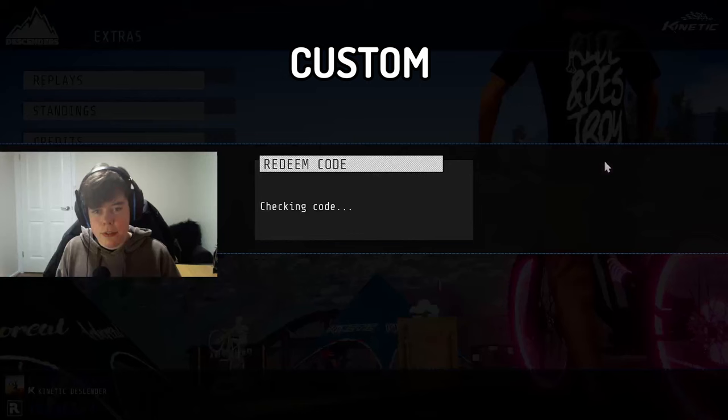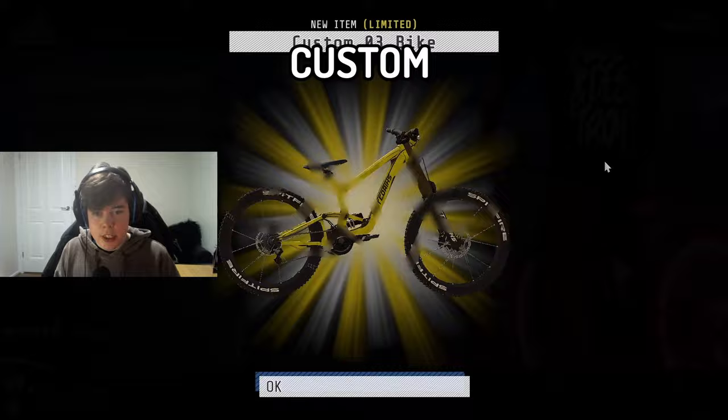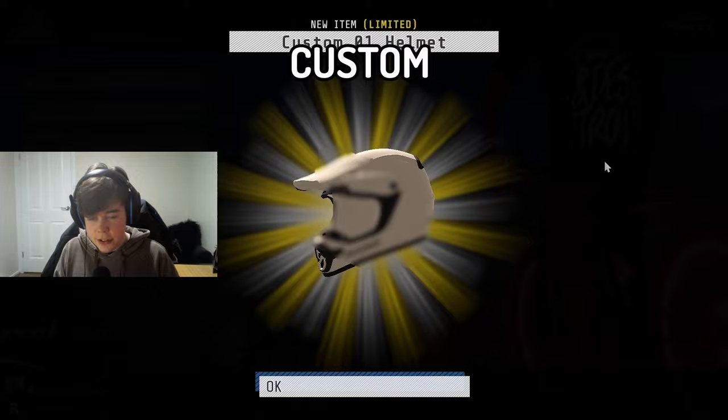The first code is going to be 'custom'. This is very helpful when you want to get your own custom gear in Descenders. If you're on the Steam version, this is basically going to give you all of the custom bikes, all the custom jerseys, goggles, pants — everything you're going to need if you want to start customizing your own gear.